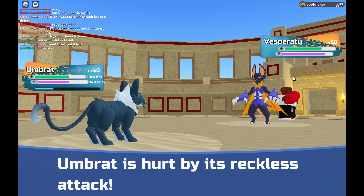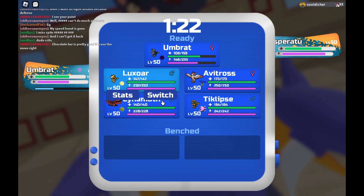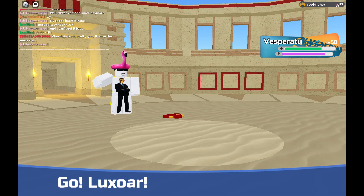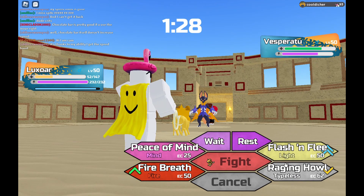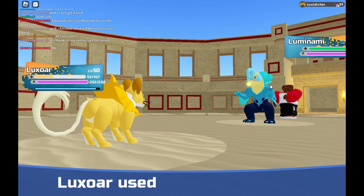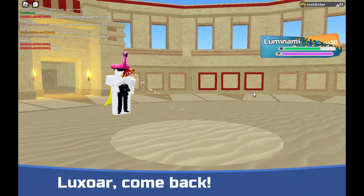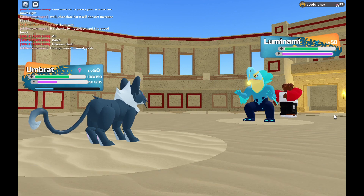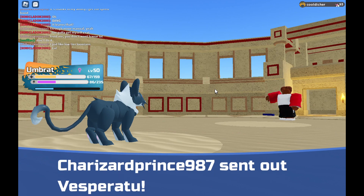I'll just raging tackle — it would do a lot of damage. Nice, he predicted two clips. That did nothing. I'll go into luxor. Slash — he still thinks I'll switch into the clips. He got a crit — but it's a slash move, you'd expect a crit. Flash and flee — probably not faster. Oh, never mind. Lumanami. Crit! That's fair, both got a crit. Back into umbrat — raging tackle. Nice. Nope — back into vesperatu.